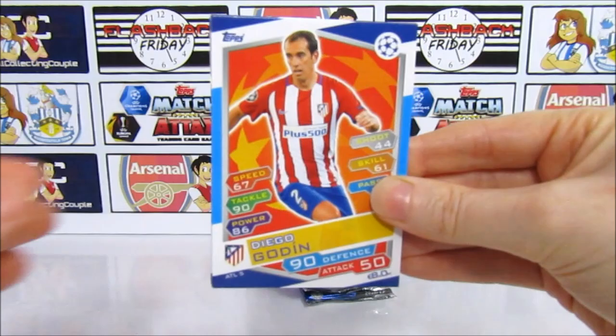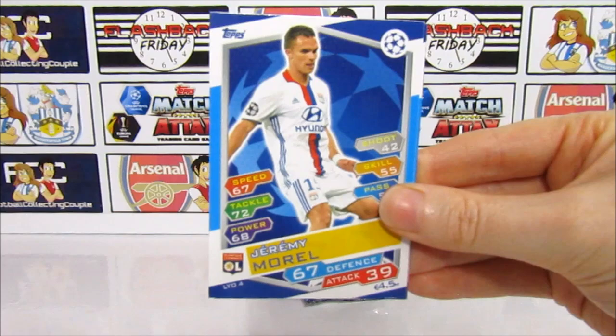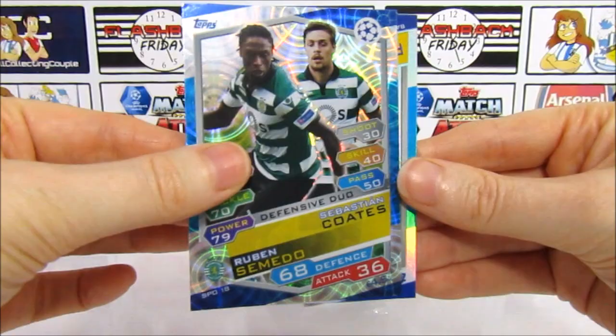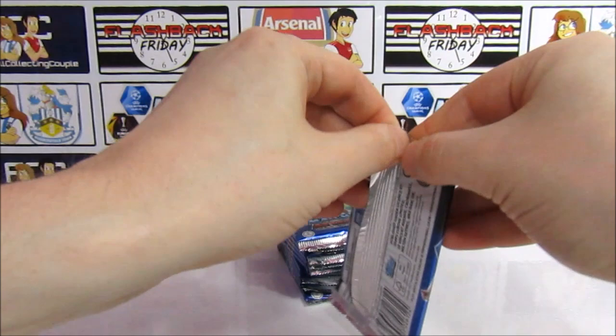We have a Goding, then Janssen, Zouma, Trapp, Morel, Leno — before his Arsenal days, interesting — a Brandt, then Semedo and Coates defensive duo. Coates was at Liverpool once. And then the Bayern Munich badge. They do really well for badges. With 1 in 10 for 100 Clubs, we should hopefully get one.